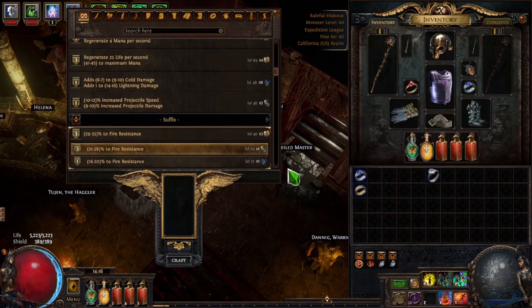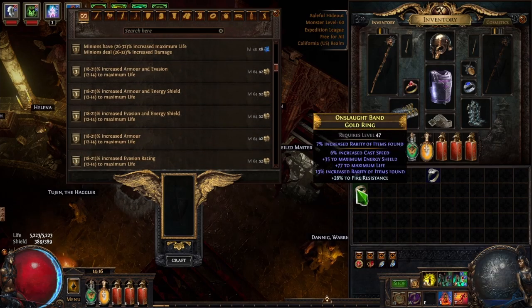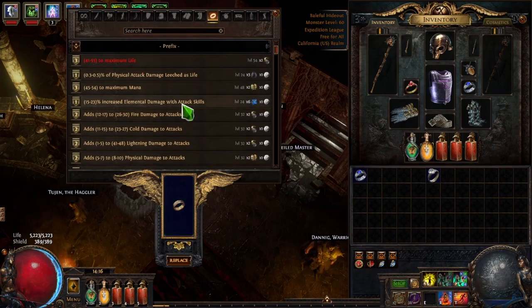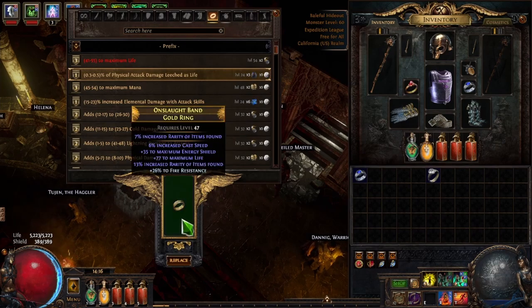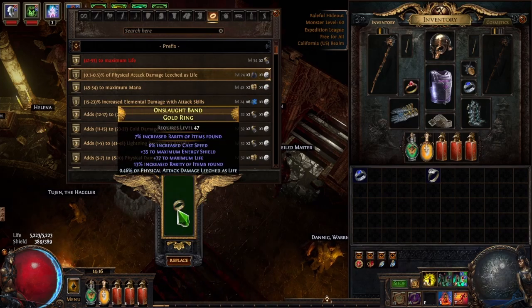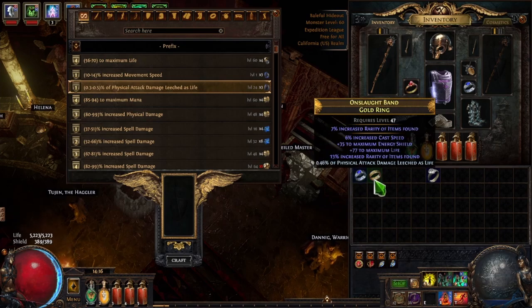You can change your crafted mod on the bench. Say we had this ring but we got different gear and wanted to change the crafted mod from 26% fire resistance over to physical attack damage. We'll go back up to the bench option, click on it, and it'll give us the option to pay — it'll scour off the fire resistance and add the attack damage. We'll go ahead and replace it — the fire res is gone and now we have life leech.